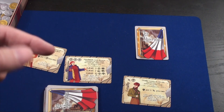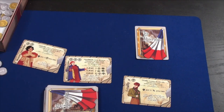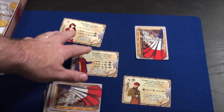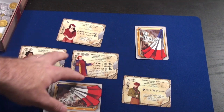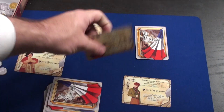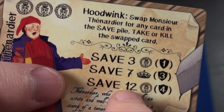Or you can score a card — you score everything listed on the card and then you either kill it or save it depending on which way would be best for your strategy. What can be a little tricky is the three face-up cards. Some cards are going to be better at scoring later in the game, like this one: save three, save seven, save twelve. To get all of those points you're going to need a lot of stuff out.